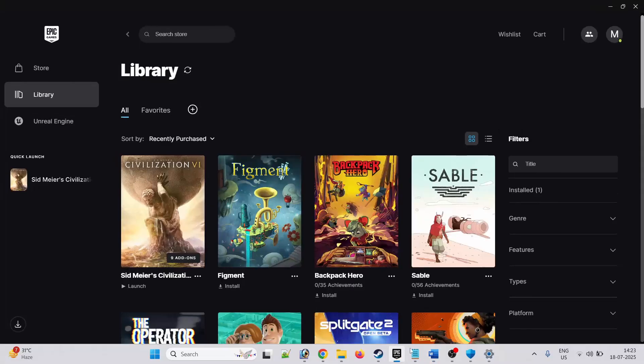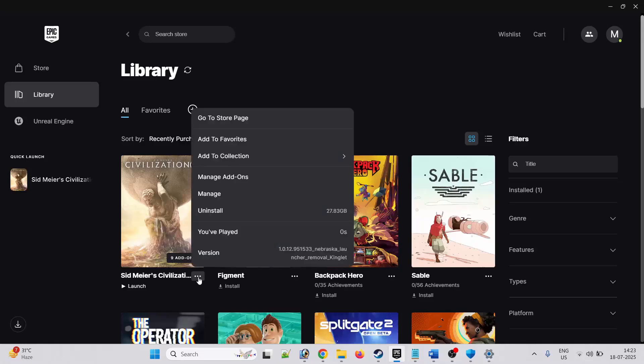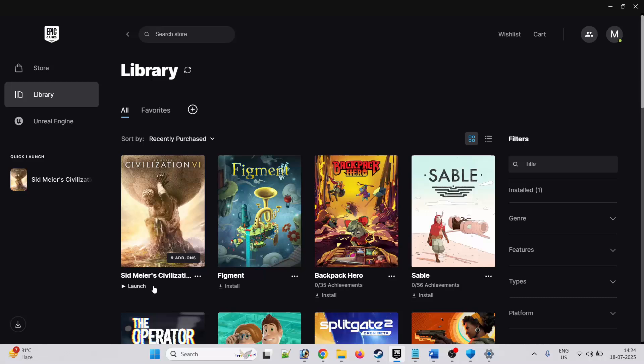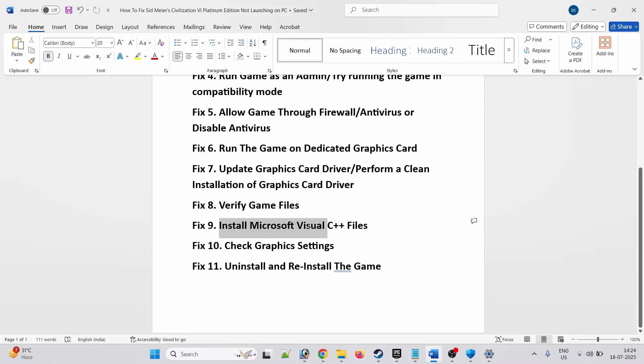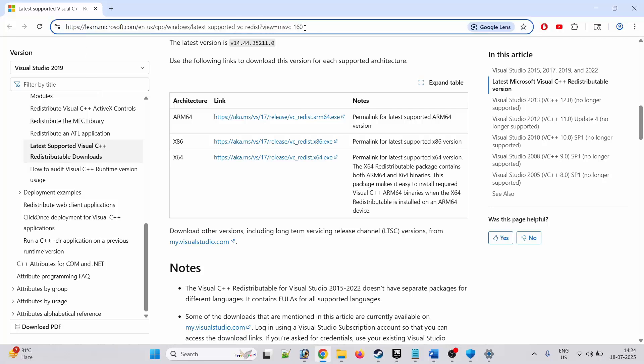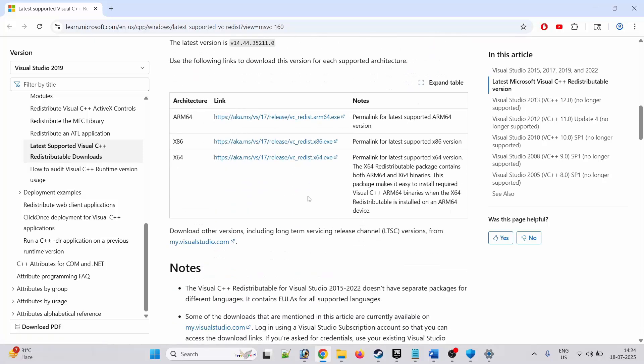Eighth solution is to verify game files. To do so, open Epic Games, click on the three dots next to the game, click on Manage. Here you will see Verify Files — click on Verify and wait for the verification to complete. Once complete, launch the game and check if it solves your issue. Ninth solution is to install Microsoft Visual C++ files. To do so, go to the site — the link is given in the video description. Download both the x86 and x64 versions, install both of them, then launch the game and check.